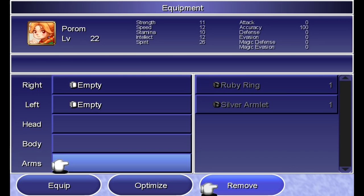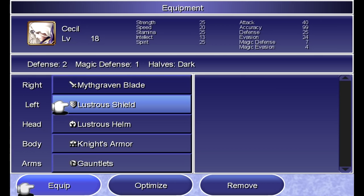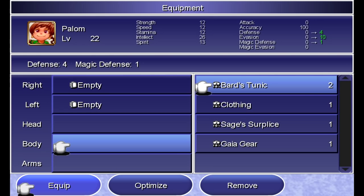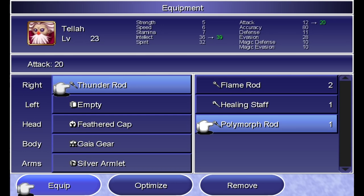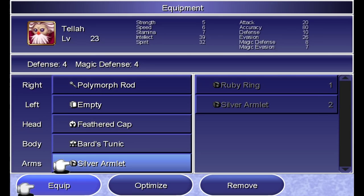Except for the bard's tunic — finally gonna put those to use. Let's get the Mythbraven Blade on Cecil. The reason why I want the bard's tunics on my mages is because it protects against silence, and that'll be really useful coming up. Yang is pretty much going to be the same. Now that I've gotten rid of Palim's stuff, might as well equip that on Tele to give him a little better intellect boost. Give you a bard's tunic as well.